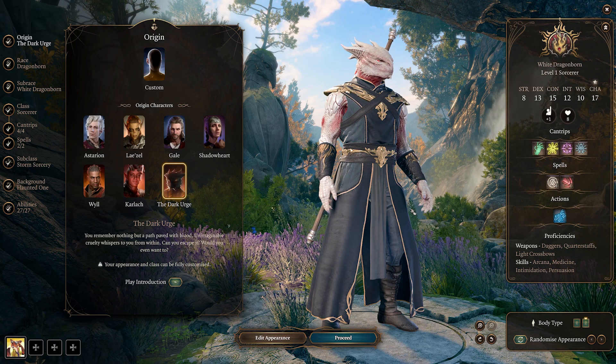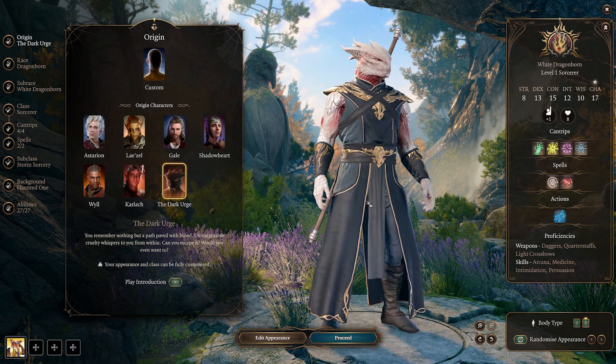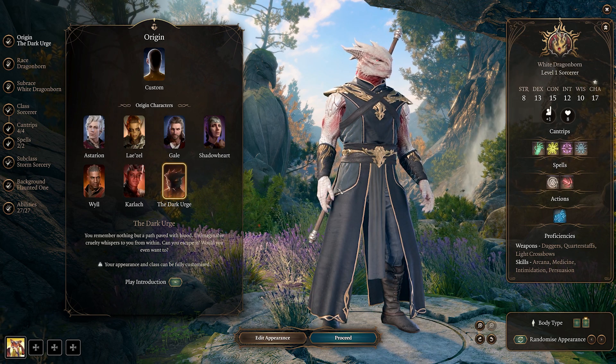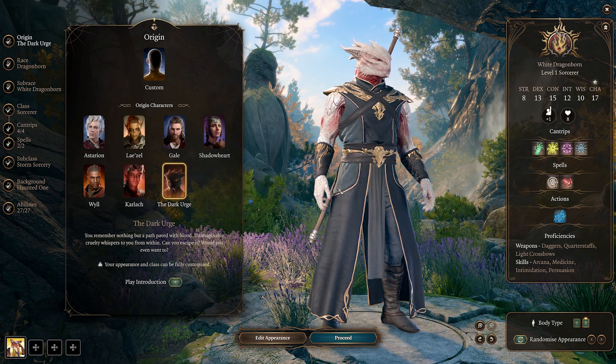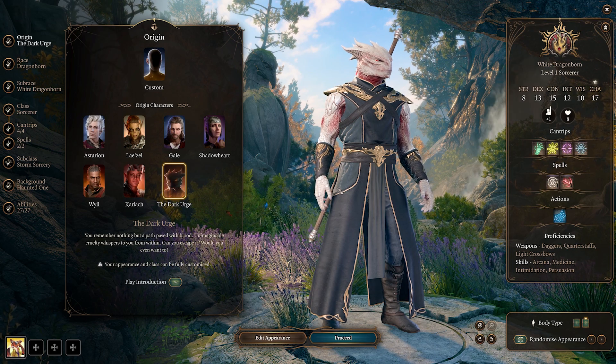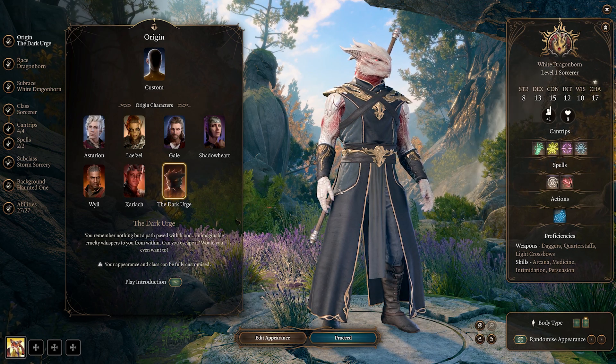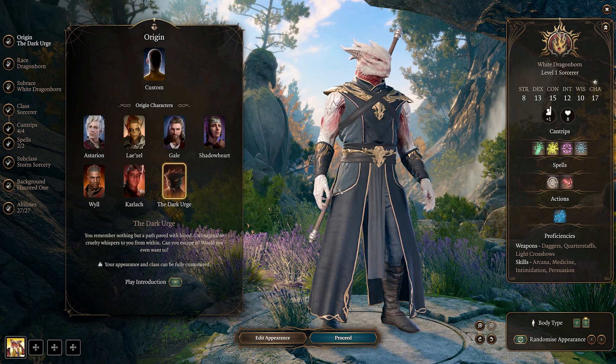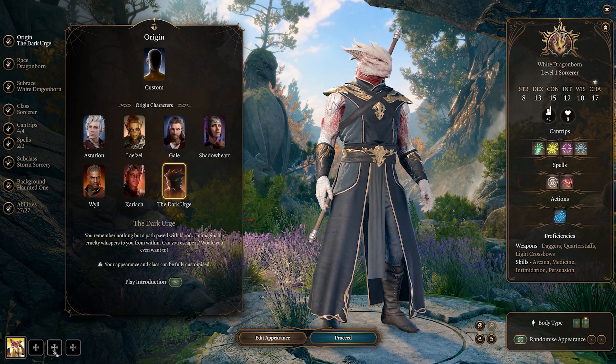The Dark Urge is an evil-style playthrough that constantly pesters you to do evil, violent, or harmful acts. If a random person or a troll gets their hands on it, they could start killing important NPCs and potentially ruin the entire playthrough.